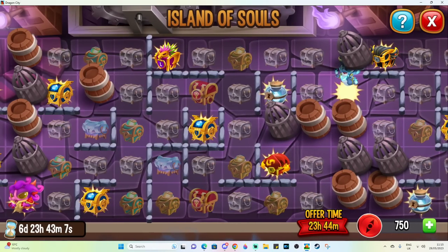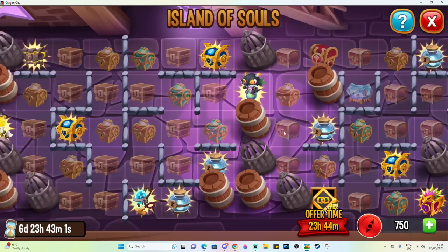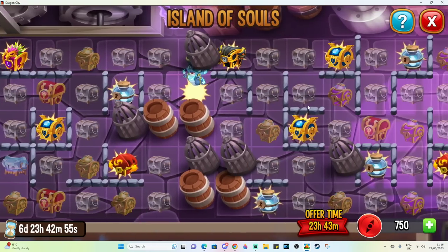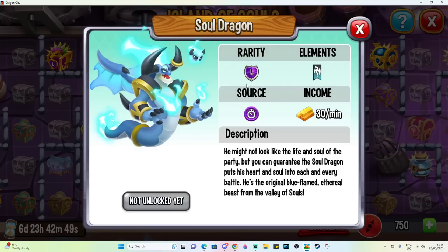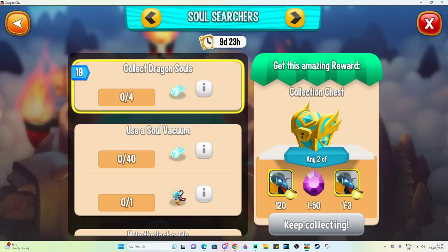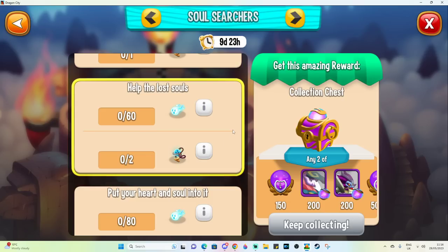If you go for soul dragon, that means ignoring the ghost jars and potentially the insignias — definitely the event items. You need to decide whether soul, who is basically a breedable dragon used for breeding purposes, is more important, or whether finishing the collection for heroic jokers and legendary chest rewards is your priority. That is my first tip: you have to pick — are you going for soul or are you going for this collection? Decide before you start spending in this grid event.